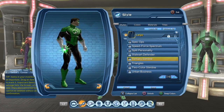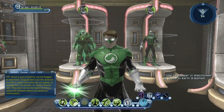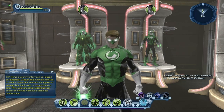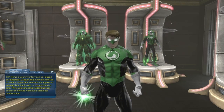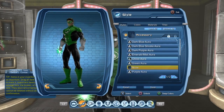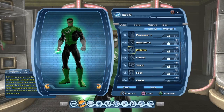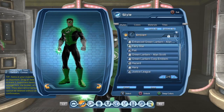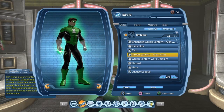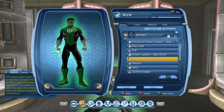So at character creation, this is about as close as you can get to creating your Green Lantern. You're only missing two things: the Green Lantern Aura and the Green Lantern Emblem. If you go into Accessory and select the Green Aura, you get a really nice green aura for your Green Lantern character. For the emblem, make sure you go for the Green Lantern Core Emblem — not the Green Lantern Alan Scott Emblem. There's quite a difference between the two, so make sure you select the Green Lantern Core Emblem.